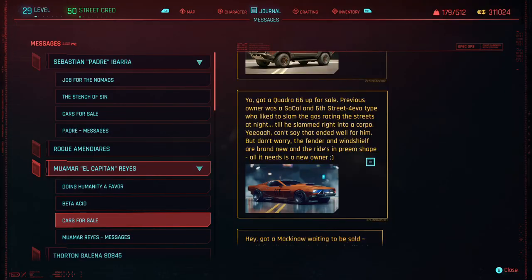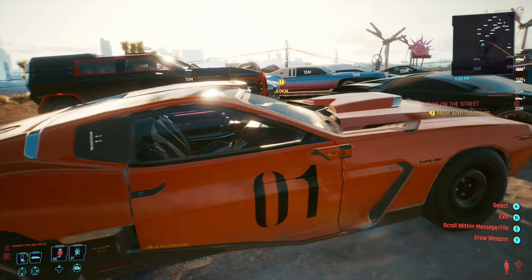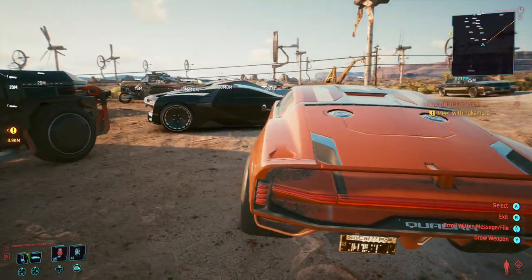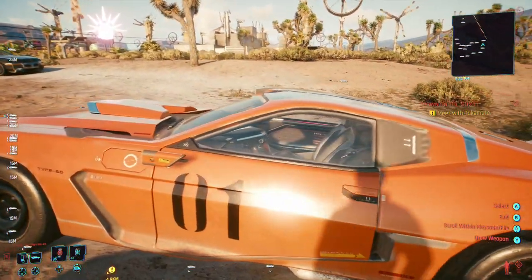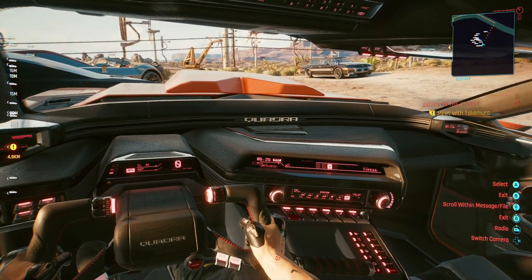The next fixer's vehicle I purchased was from El Capitan Reyes, and the first vehicle I bought was the Crawdra 66. This orange beast of a muscle car looks like something straight out of Dukes of Hazard. This car is fast — not only can you get from A to B in a heartbeat, but it's also a great vehicle to summon whenever you're taking heavy gunfire or you need to get away before the cops show up. I love the sound of the engine and its interior.